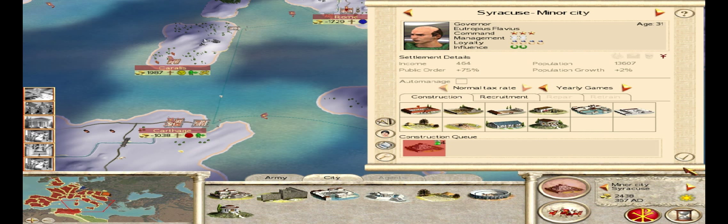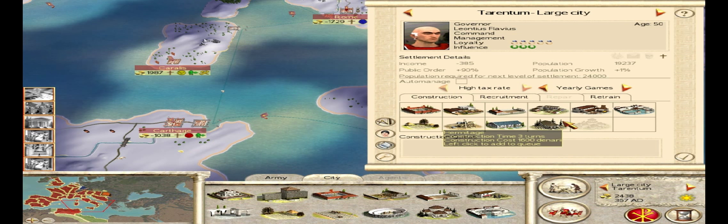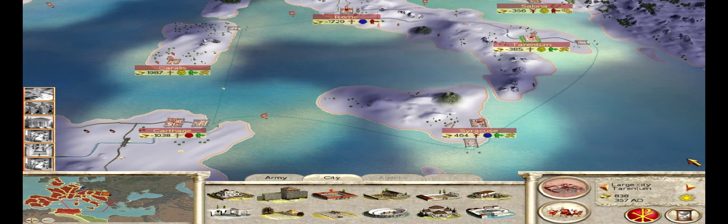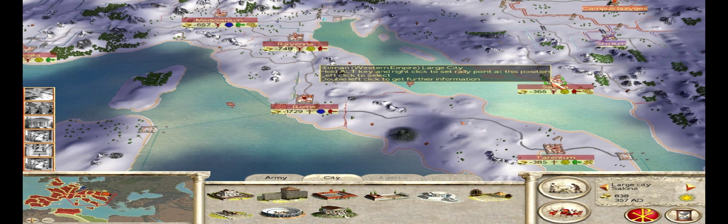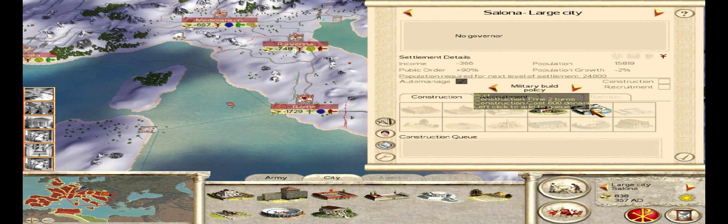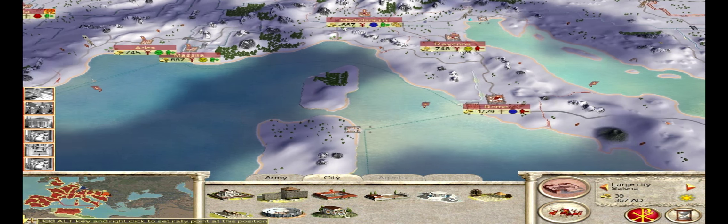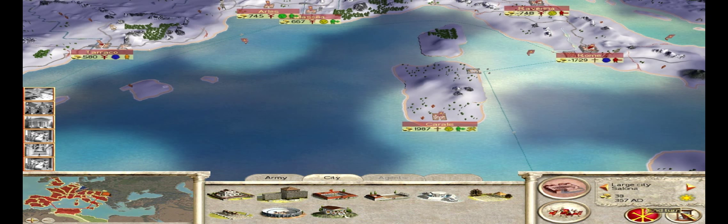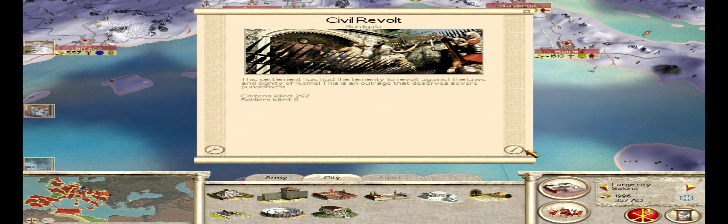We're going to improve these core cities and try to make them more profitable. Some of these buildings are pretty expensive, but it'll be worth it if we can start to turn a profit. You want to build ports and traders and get your trade income up as quick as possible, then let the auto-manage take care of the unrest you're facing. I was expecting that settlement to turn against me, so that's no big deal — that's just going to be more exterminated populace that's going to bring revenue.